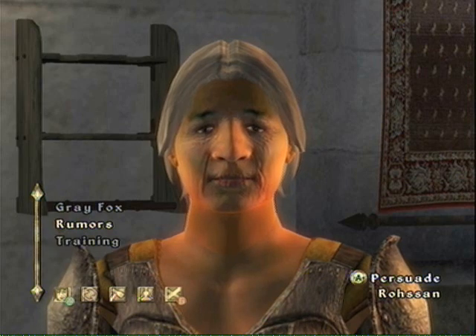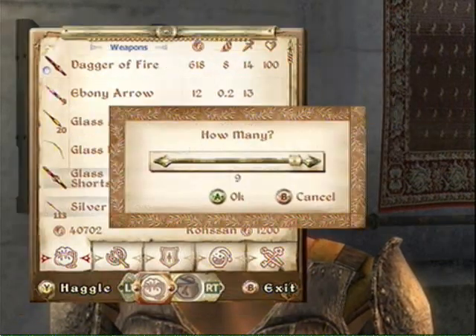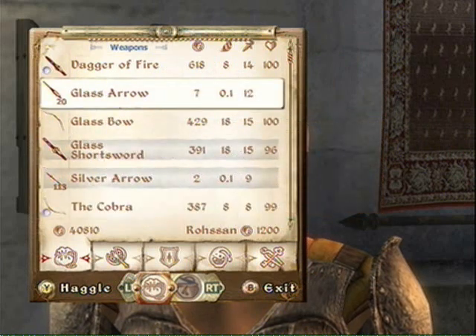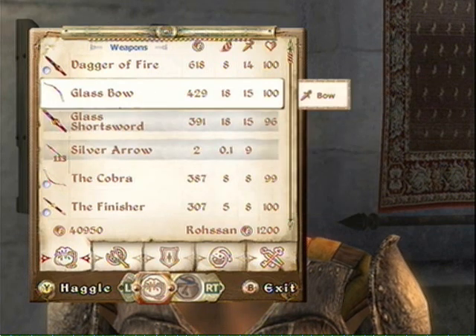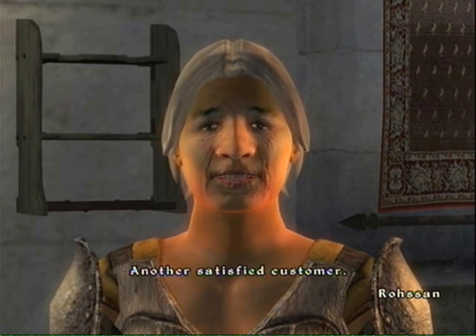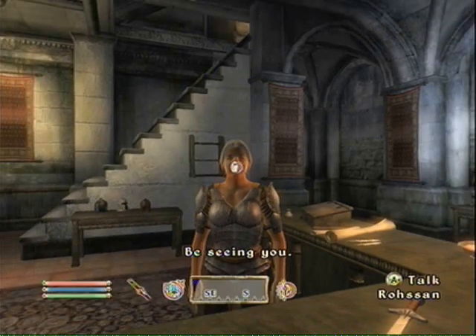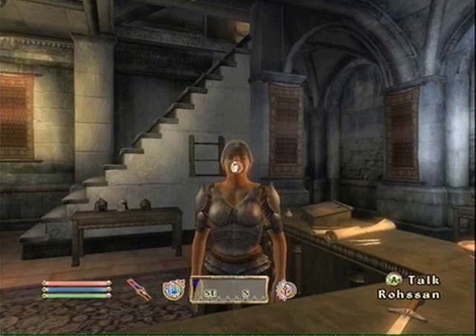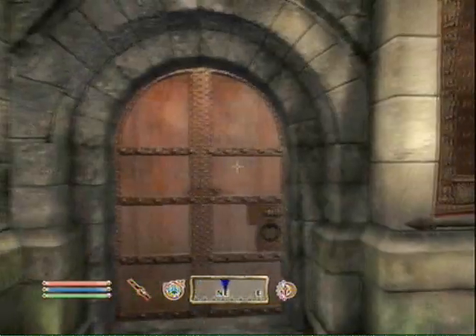Have a look at my wares. Alright, now I'm gonna sell my arrows because I don't really need those — I got my silver ones, which are great for killing ghosts and stuff. That's a good deal. Another satisfied customer. Alright, so now that we're done talking to her, you just kind of back up and away. Head outside.